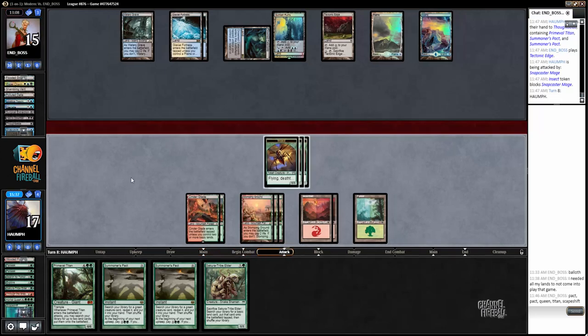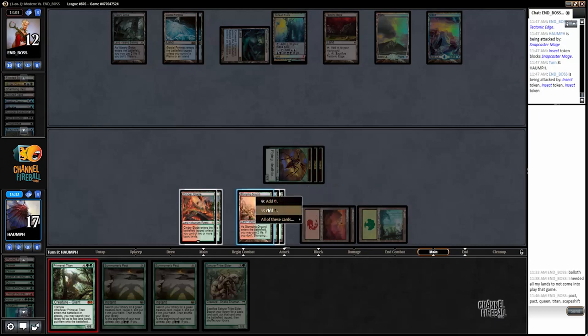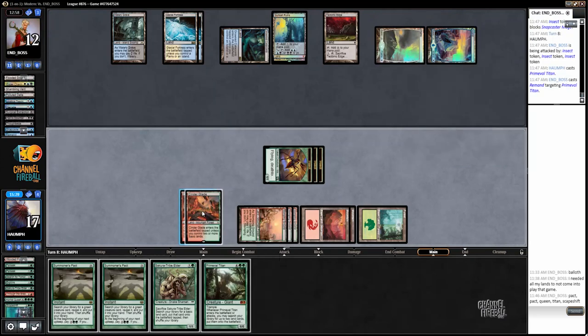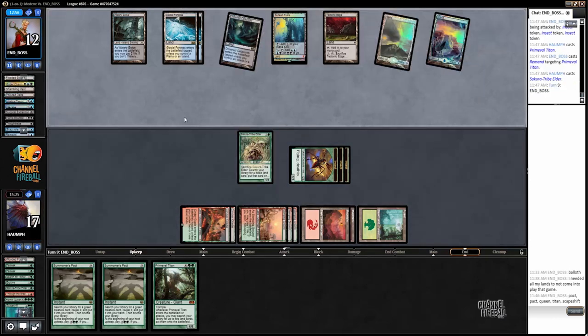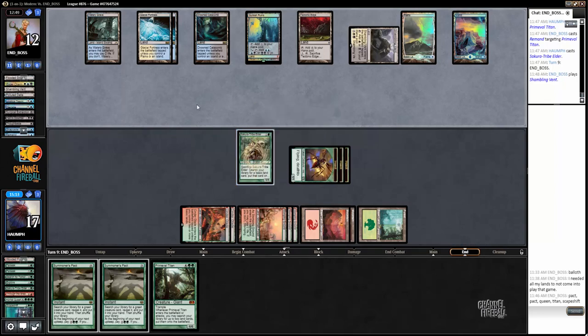I wonder if I should have an Eternal Witness in my deck. All right, time to just start running it out there. Five, six - my opponent now has the mana to flash back Teachings for Mana Leak. So I should probably sack my Tribe Elder here and get a Forest.